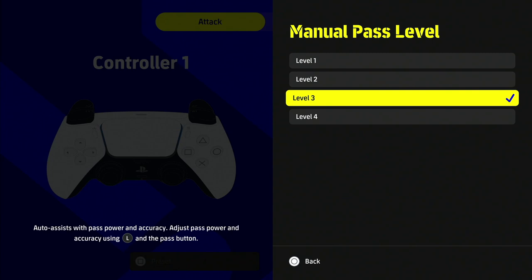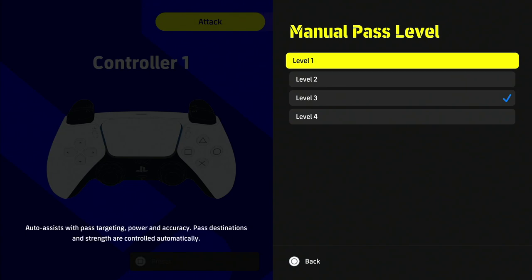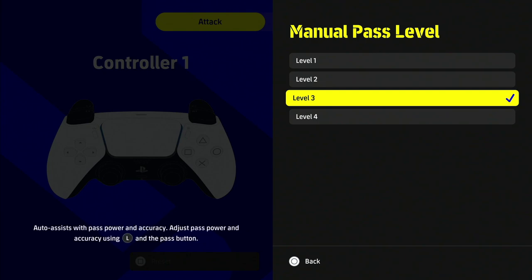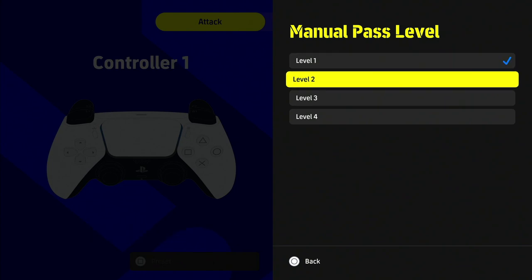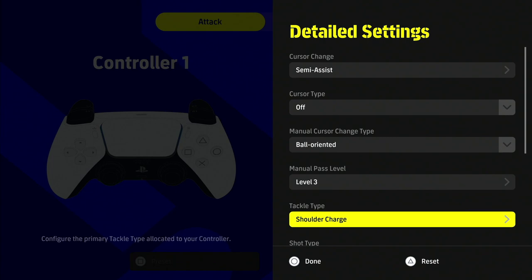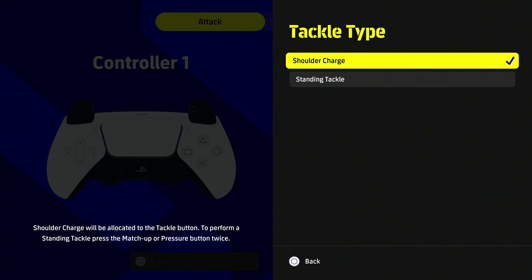The most important setting in my opinion is manual pass level. Level 4 is fully manual. Level 3 is like auto-assist with power and accuracy, but everything else is manual. Level 2 auto-adjusts the power pass bar and accuracy using L and the pass button. Note it's actually flipped from PES 2021 - auto-assist is level 1, and level 2 is slightly less assisted, level 3 even less so. I'd recommend level 2 or 3 to get the feel for the game and improve as a player.